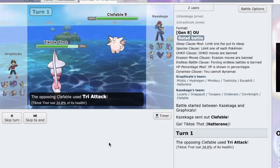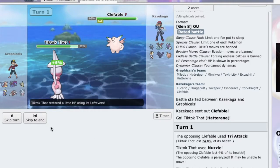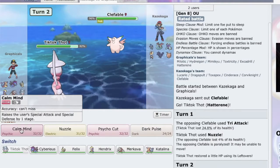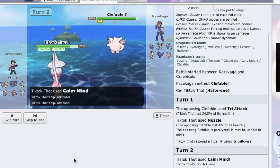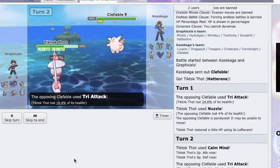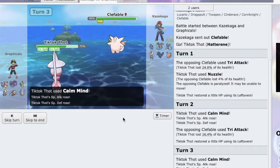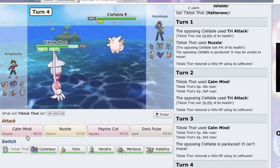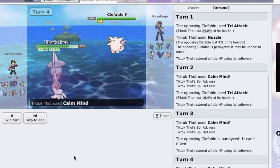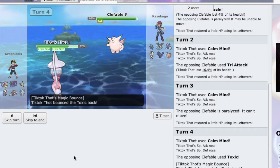I'm just gonna Tri Attack — yeah it did nothing. I'm just gonna Nuzzle and paralyze it. It uses Calm Mind. I'm just gonna keep hitting Calm Mind because Clefable really can't do much to me. I'm paralyzed but then I'm in. Let's get one more Calm Mind up. Nope, bye-bye.